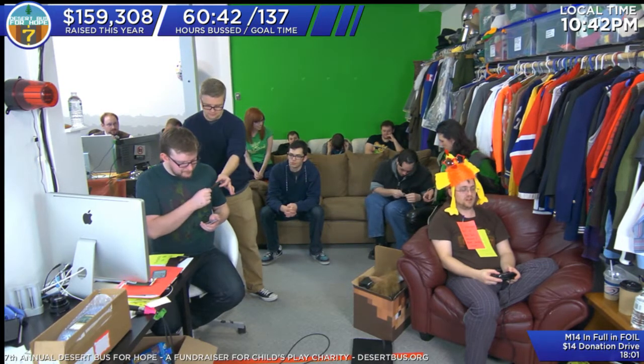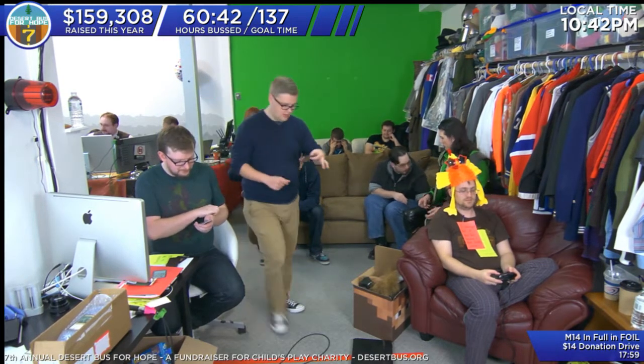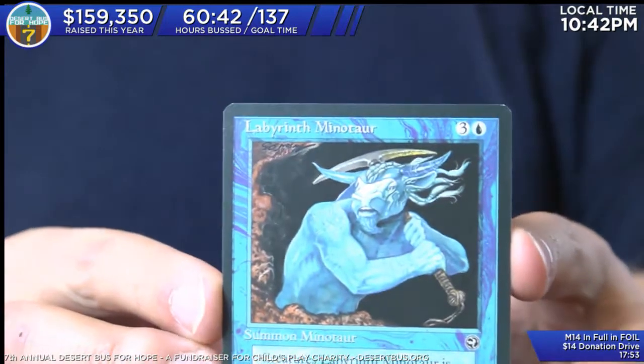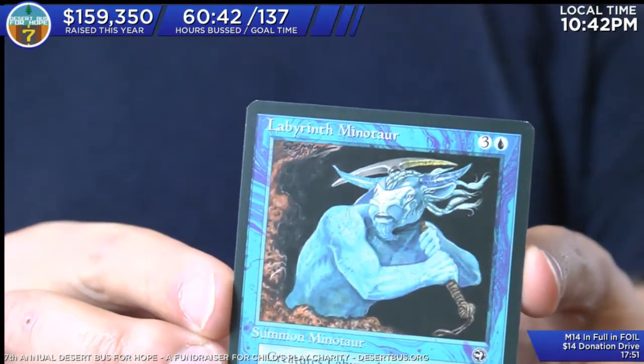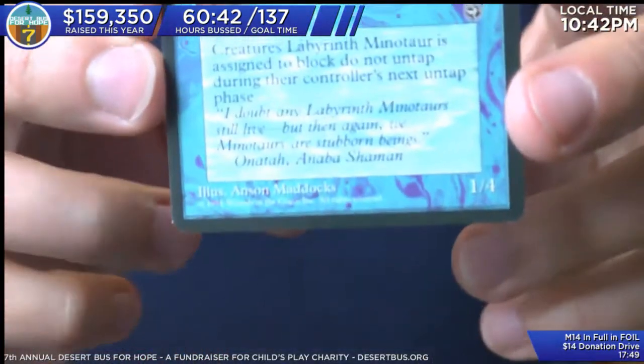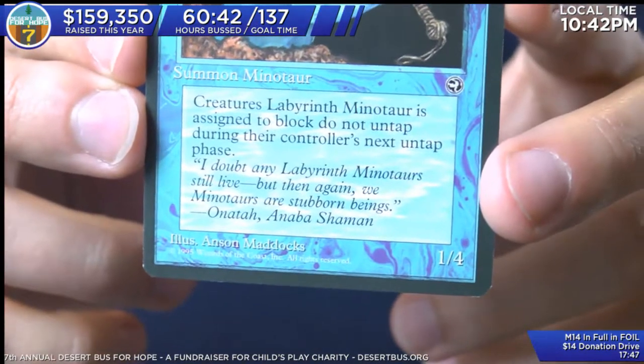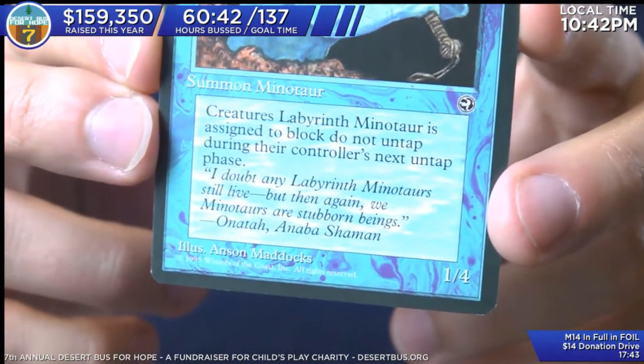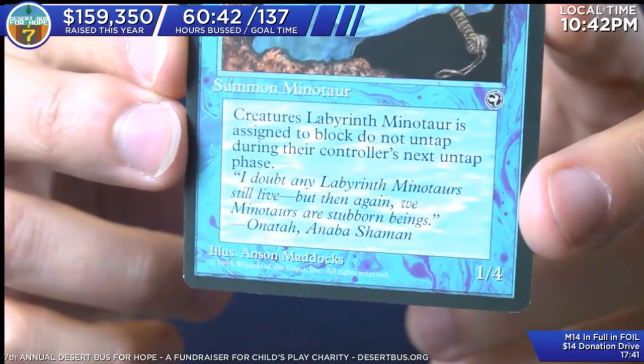Don't forget there's also a card of the Old Man and the Sea — that one's pretty good. It's a tiny old man who's giving somebody a really hard time. Alright, next up we have Labyrinth Minotaur. Minotaurs came back in the most recent set. This guy's in blue — three and a blue for a Minotaur. Labyrinth Minotaur: creatures assigned to block do not untap during their controller's next untap step, and it is a 1/4. So he freezes guys. Seems fine.